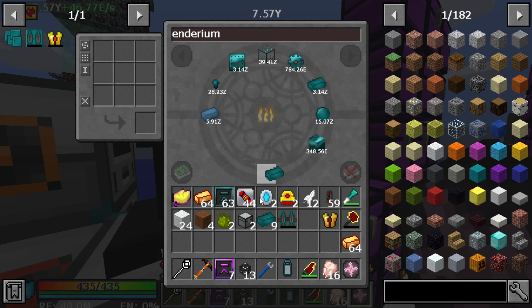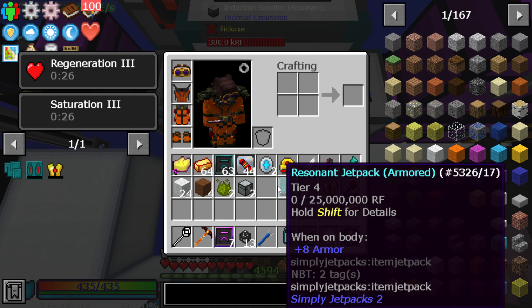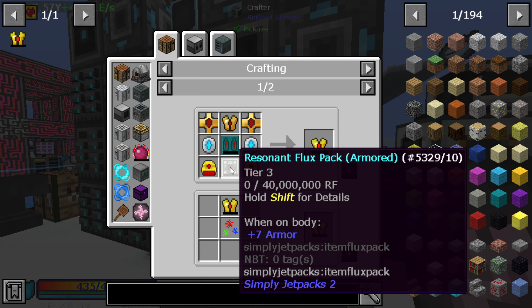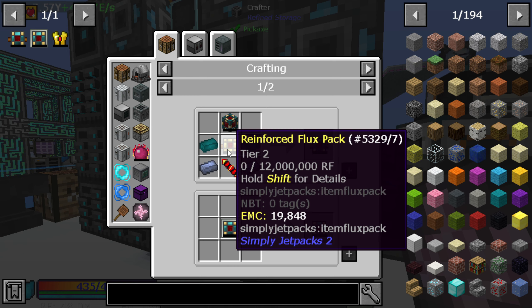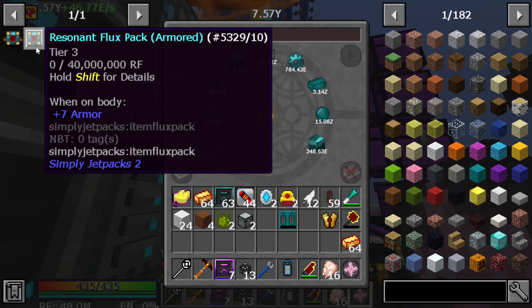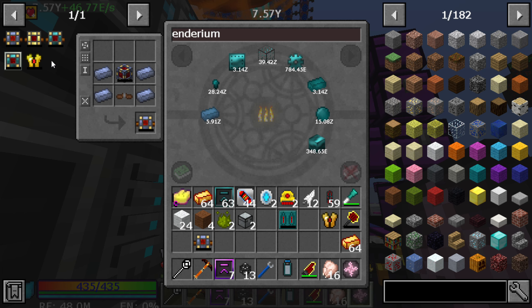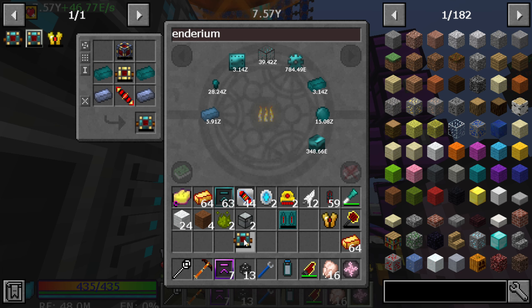Then it's going to be 10 endarium ingots - those are pretty straightforward. Go ahead and do that, and then combine those two together. I don't think we're going to get lucky - I think I still need to craft this thing, which is still going to be a lot of crafting. The energy cell could probably be done through this thing. It does look like these are being supported, which means we do need to make another armor plate quickly - iron armor plate, and we only need one.